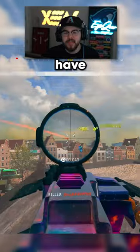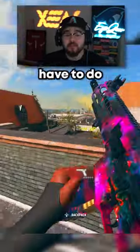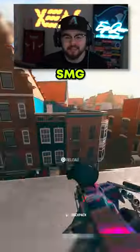Whatever build you toss it on will actually have zero recoil, and all you guys have to do to unlock it is get 10 hipfire kills using any SMG.